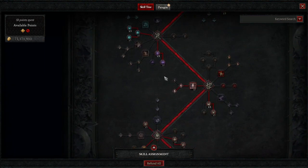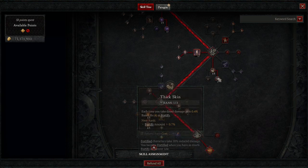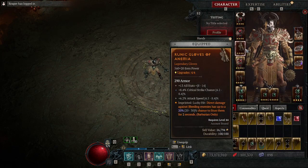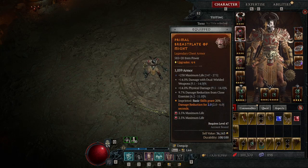This build is actually based upon that with some adjustments. The adjustments namely are we dropped Wrath of the Berserker for Deathblow and we dropped Warcry for Ironskin. This gives us more damage reduction, gives us a barrier, gives us a heal, and then makes our damage just more consistent overall, along with giving us that big pop against the boss with the Deathblow itself.